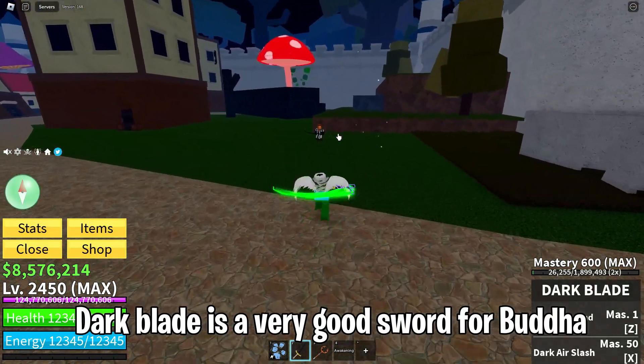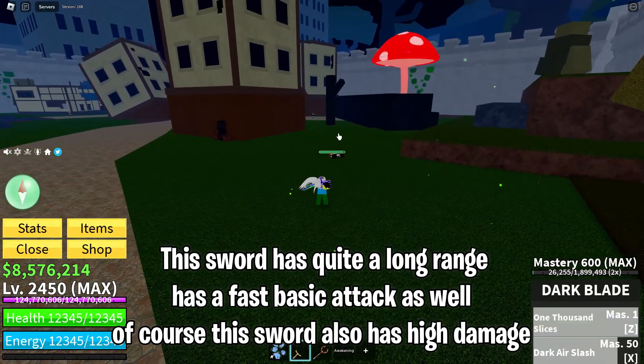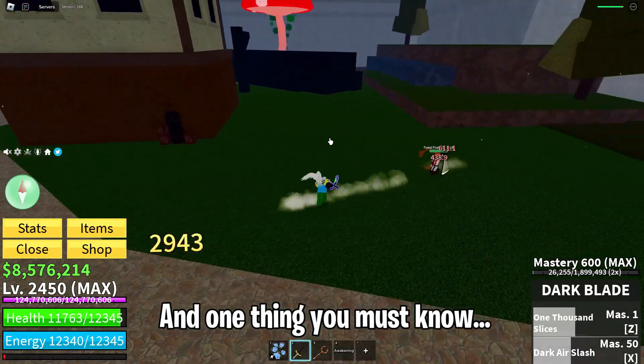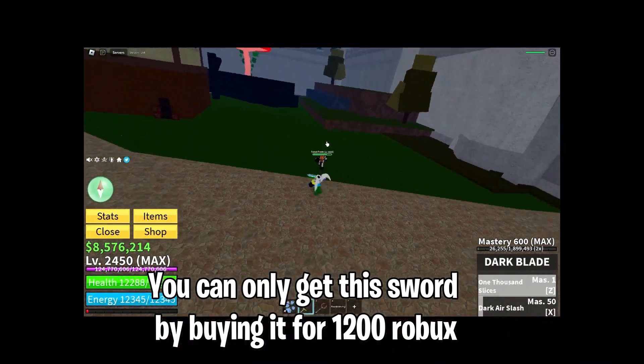Dark Blade is a very good sword for Buddha. This sword has quite a long range, a fast basic attack as well, and of course high damage. One thing you must know — you can only get this sword by buying it for 1,200 Robux.